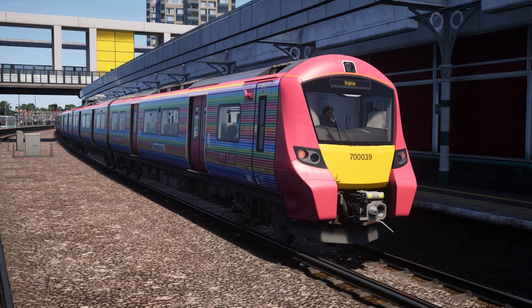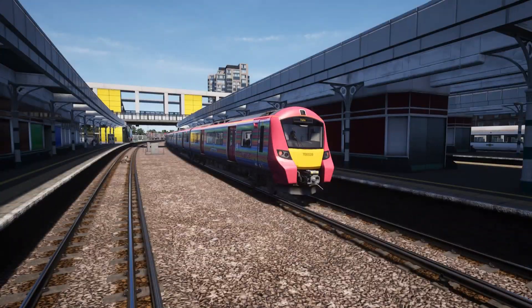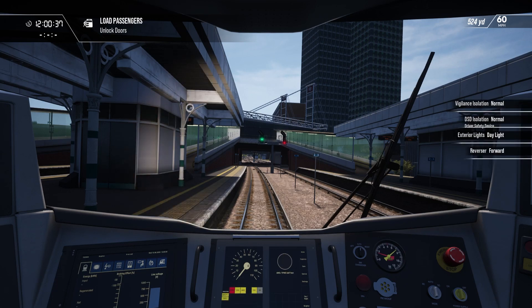Hello everybody and welcome to Train Sim World 2. Today we are here at East Croydon and as you can probably see from the front of the train, we are going all the way to Brighton. I thought I'd have a bash on this, because you know, why not — get the train set up straight out of the other doors.